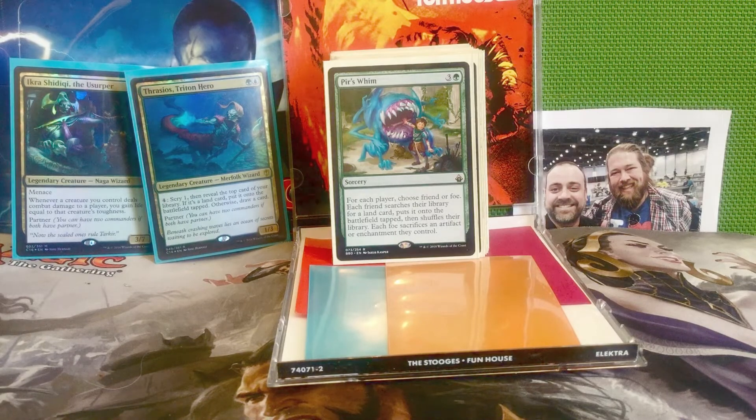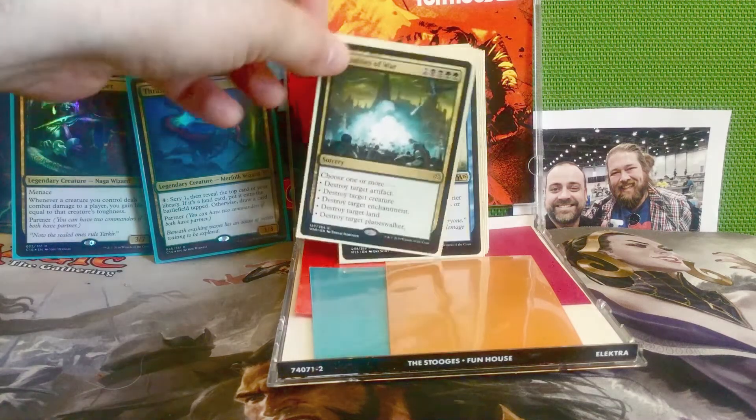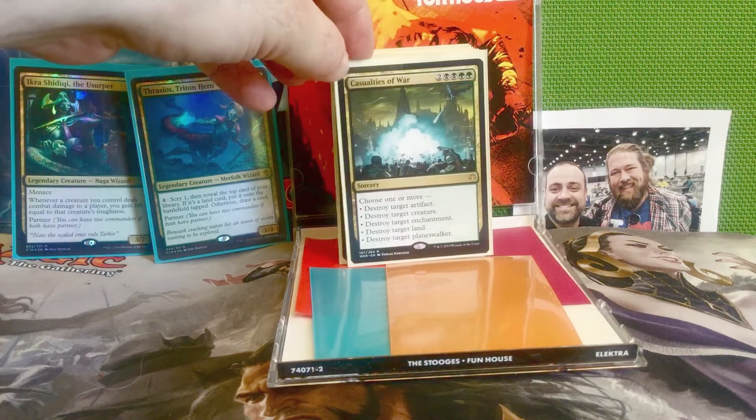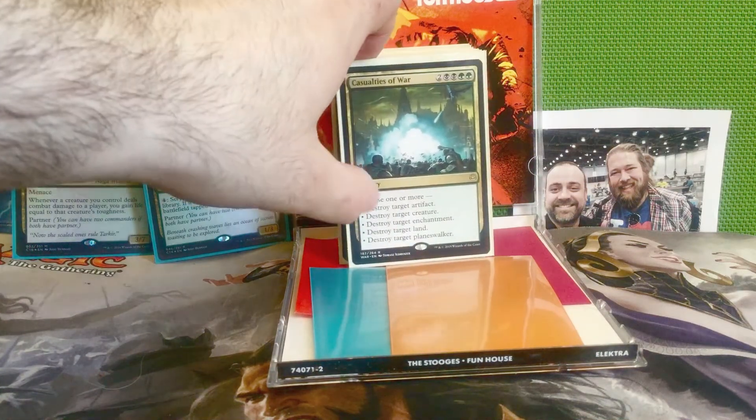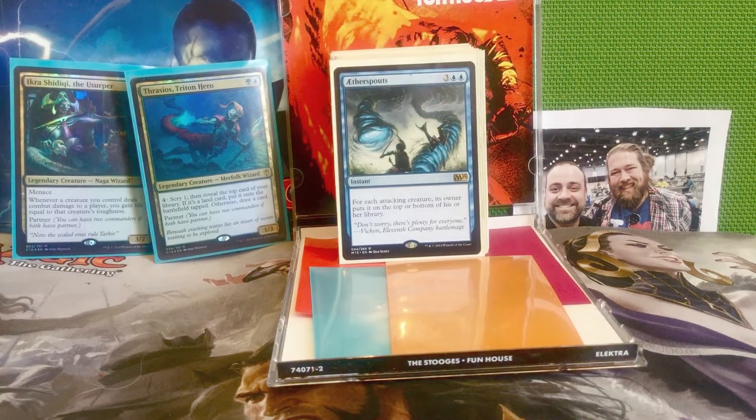Next is Pir's Whim — three and a green for a sorcery. For each player choose friend or foe: each friend searches their library for a land card and puts it on the battlefield tapped, then shuffles their library; each foe sacrifices an artifact or enchantment they control. Both removal and ramp in one card. Next is Casualties of War — two, two black, and two green for a sorcery. Choose one or more: destroy target artifact, creature, enchantment, land, or planeswalker. This can destroy up to five different permanents at once. It's better than Decimate because with Casualties of War you just choose one or more — you don't have to have all those permanents on the battlefield in order to cast it.